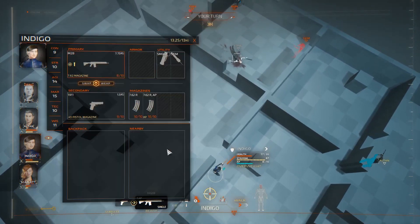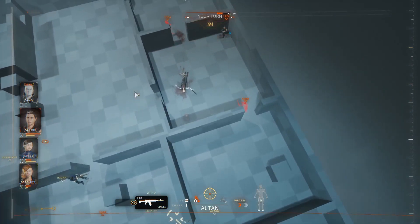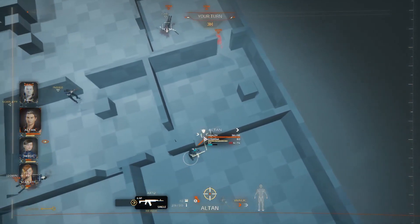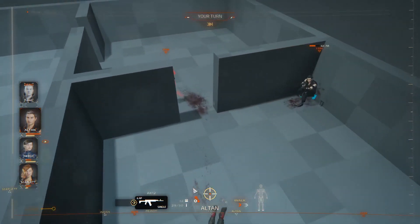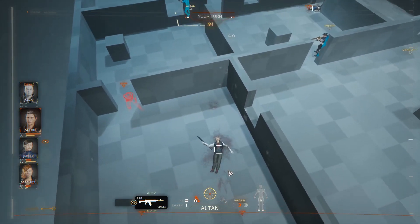Strength is pretty good for grenades — she has 10 strength, so her grenade only reaches from here to that window. Fang can probably throw about twice that distance.